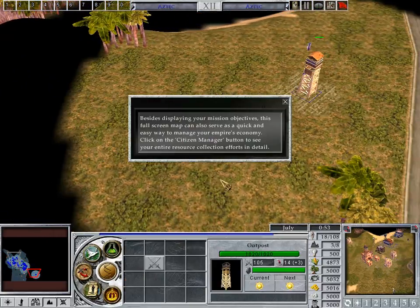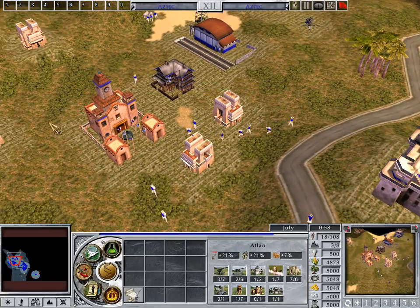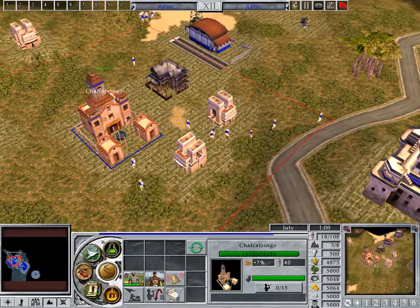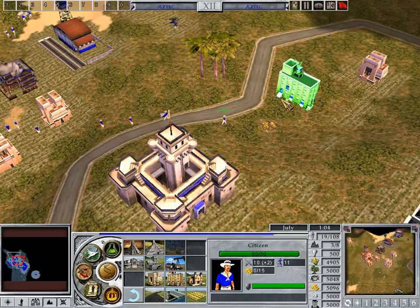Besides displaying your mission objectives, this full-screen map can also serve as a quick and easy way to manage your Empire's economy. Click on the Citizen Manager button to see your entire resource collection efforts in detail.